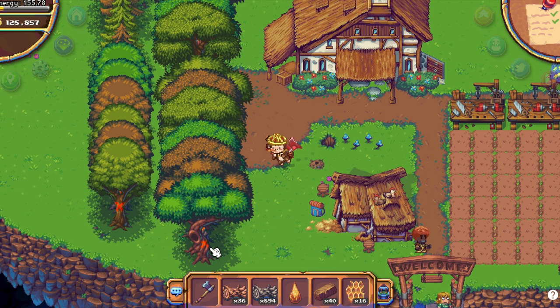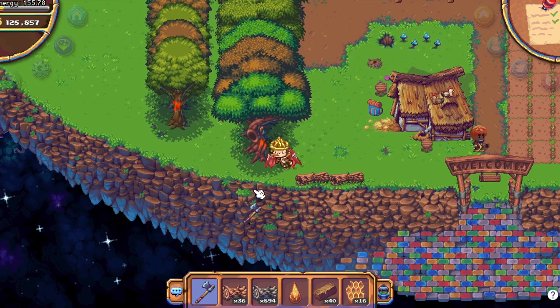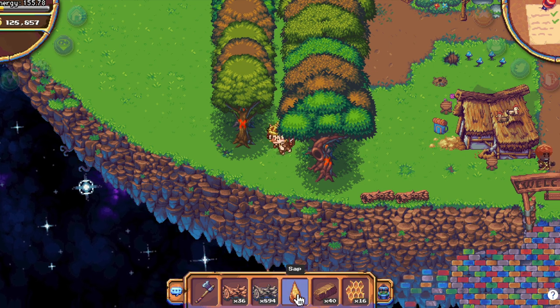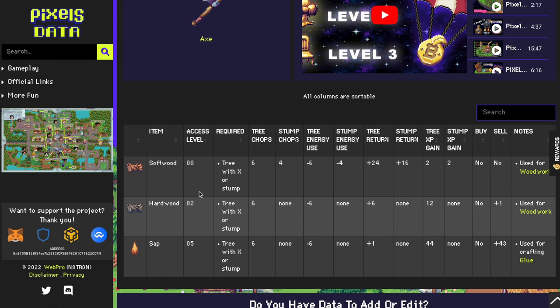Starting with forestry, you go on the yellow star to see this skill. I'm level 2 at the moment. You need an axe to chop down trees and you get softwood and hardwood from level 2, and sap from level 5. To see what you need those for, you can go on the pixel data and see all the information we know about those resources.